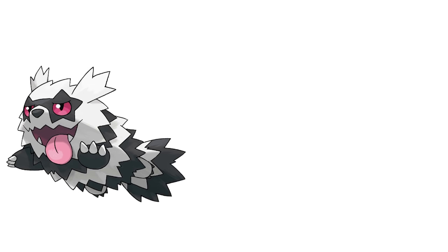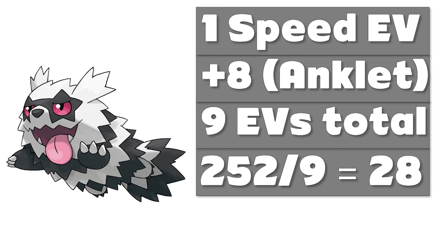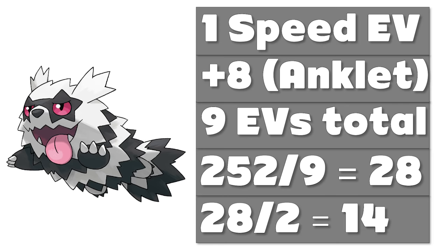Doing some calculations: assuming your Pokémon is holding the correct power item and is fighting a Pokémon that normally gives one EV, to completely EV train a stat you'll need to knock out 28 of that Pokémon. And if you have Pokérus, you can cut that number in half — you'll only need to knock out 14 Pokémon to completely EV train a stat.